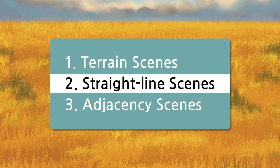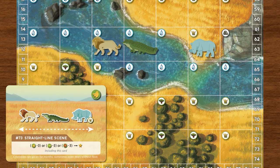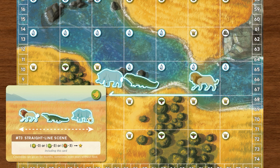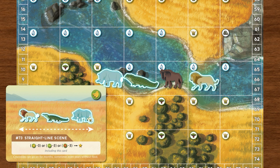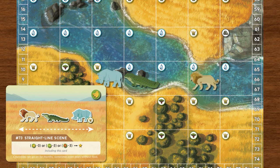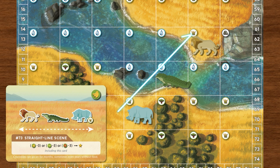Second is straight line scenes. In order to complete a straight line scene card, the animals need to be in a straight line and in the same order as shown on the scene card. They do not need to be placed right next to each other, and the direction does not matter. It also does not matter if there are other animals in between. The animals just need to be placed in the same straight line, either horizontally or vertically, but not diagonally.